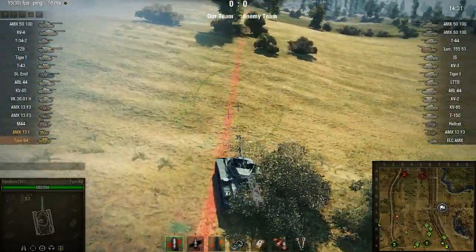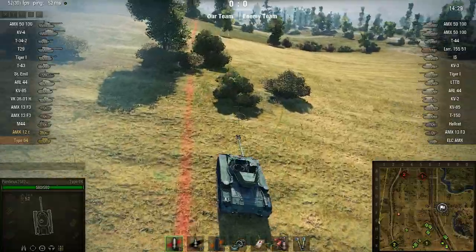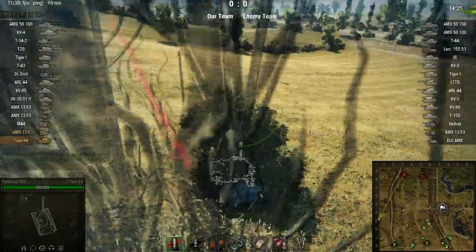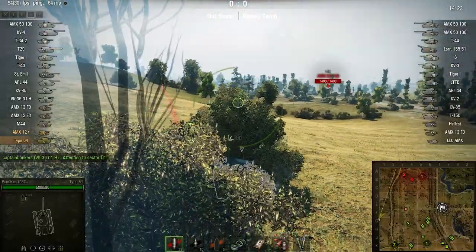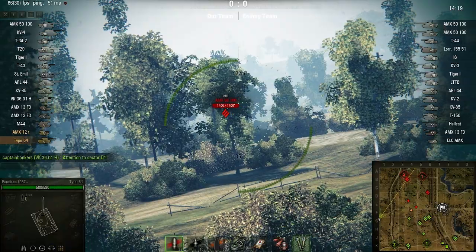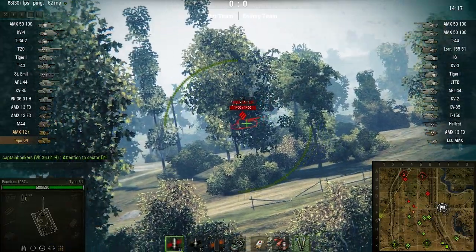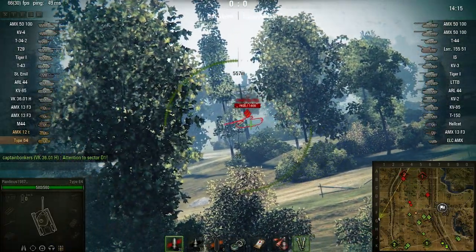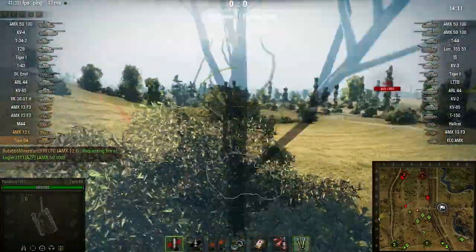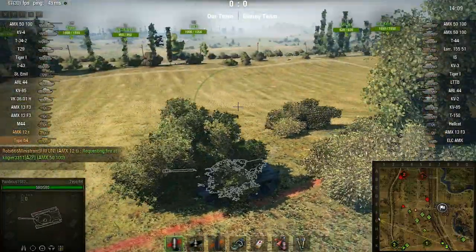I spawned from the southern side and I'm going from the F1 bush, which is really a good tip for all of you guys trying to solve those damn missions where you need to passively spot the enemies and not get spotted. This is the bush from the southern side on Prokhorovka which will work 90% of the time.